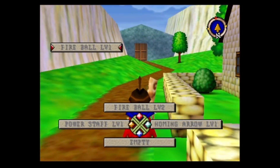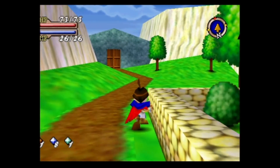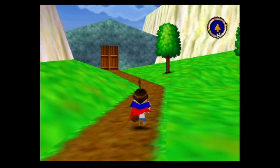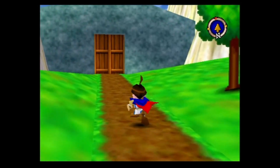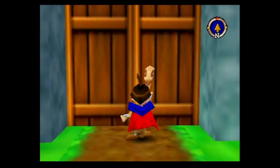Our current fire spells are Fireball 2, Power Staff, and Homing Arrow. Homing Arrow is interesting — it's the fire-wind mix and works like Wind Cutter, but with piercing arrows that can hit multiple enemies.